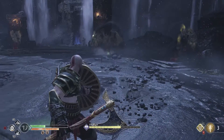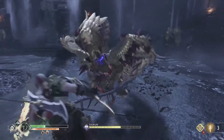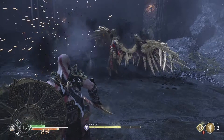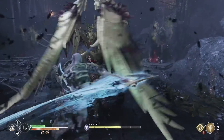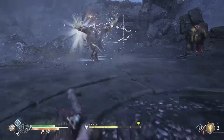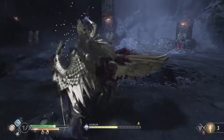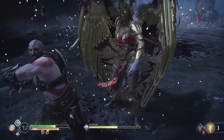If she starts swiping her scythe at you, keep an eye out for yellow circles — those indicate that you can parry her attack, and if you succeed she'll be opened up for a quick runic attack. If she starts spinning her staff, dodge away to avoid the AOE and then be ready to dodge a follow-up spinning attack right after.